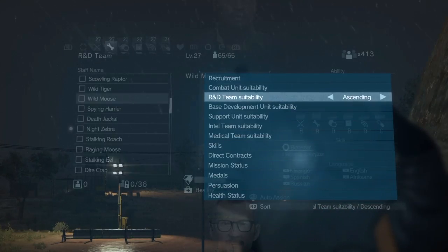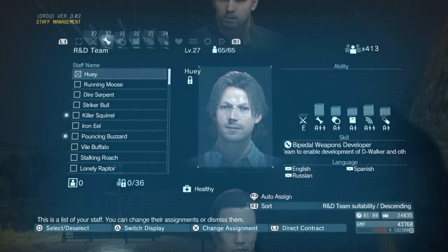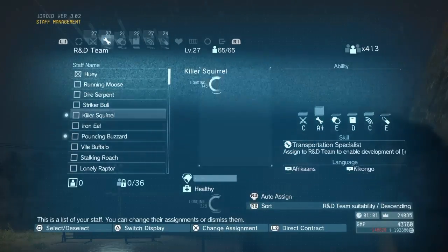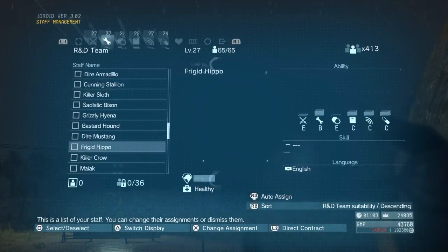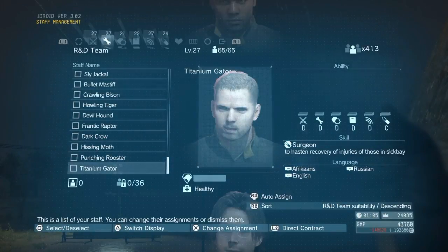So let's say we're in R&D and we want to search for R&D team suitability. You click on that, and you'd expect all the guys at the top to have R&D really high. In this case, they're all A's, A+, A++, or A+. As you go further down, they're obviously lower and lower to the point that they should be really poor at the bottom — D's. So you can make sure you've got the most appropriate guys in any individual unit based on their score.